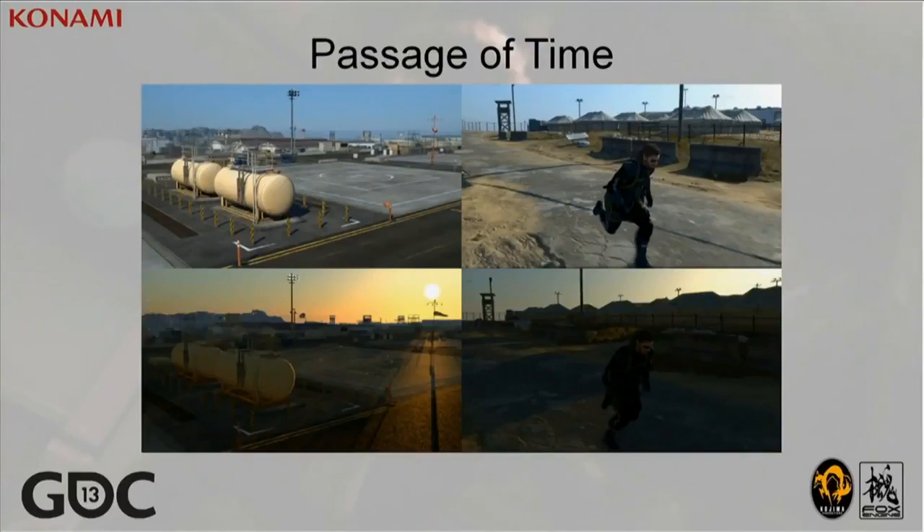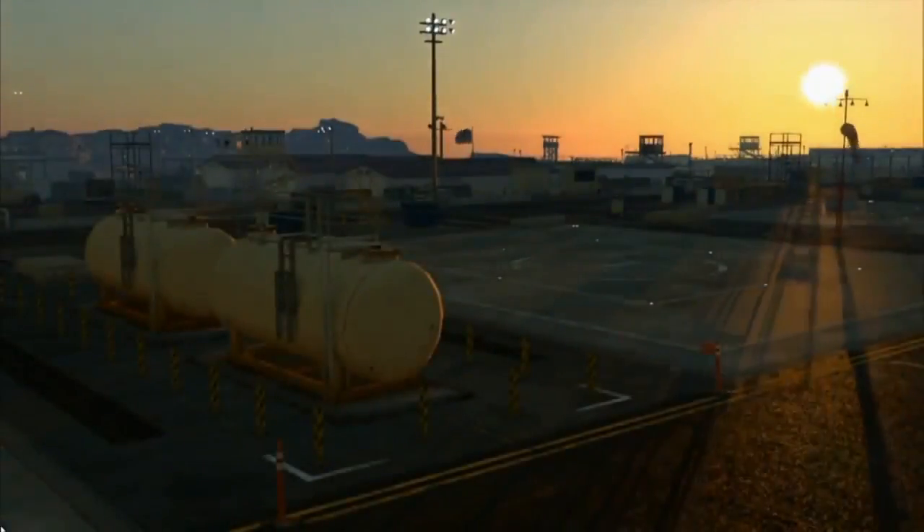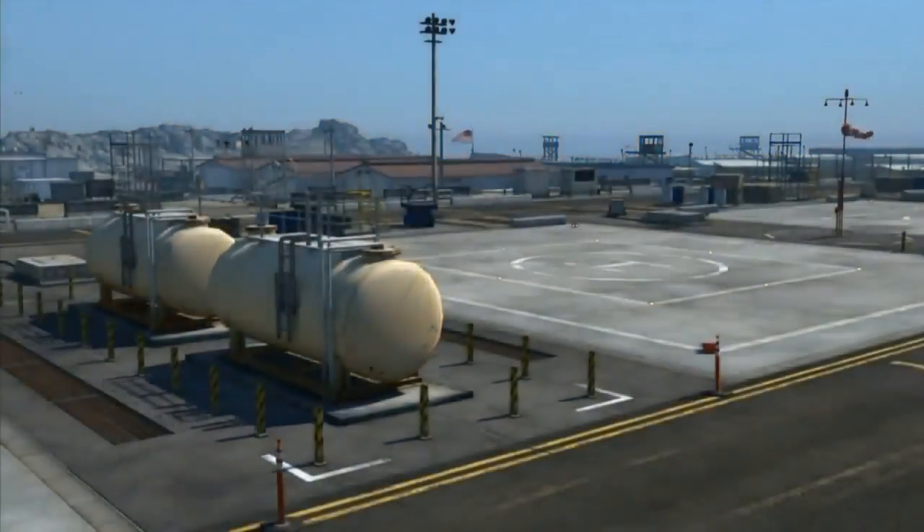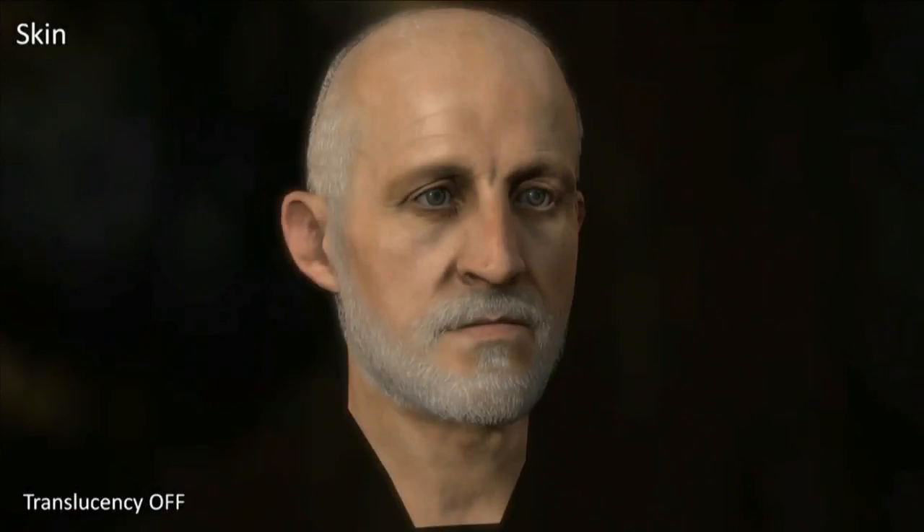Now we'd like to give a brief demonstration of the 24-hour day-night cycle. Here is an example of skin using translucency — this is with translucency off and with it on. You can see the softness of the shadows near his nose.